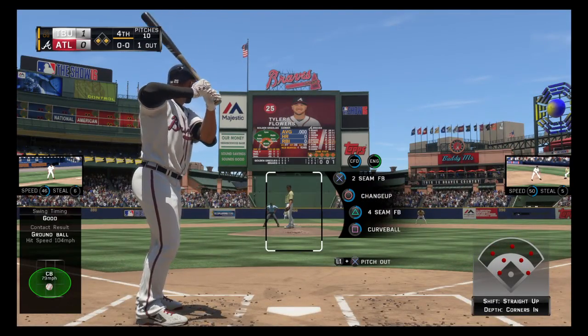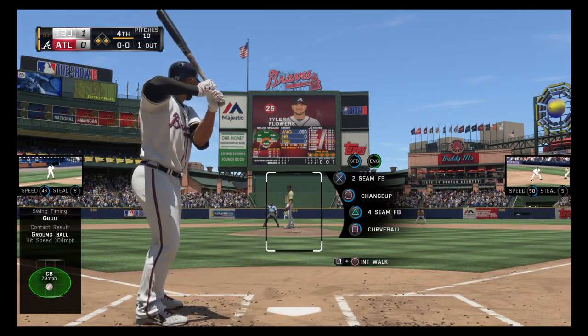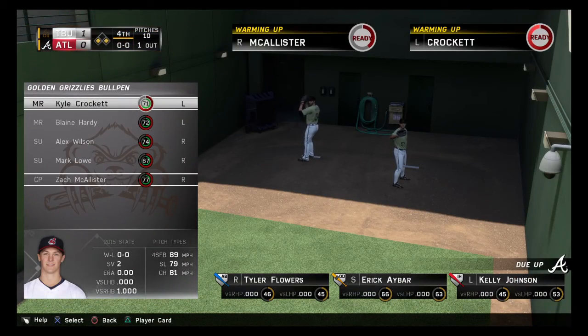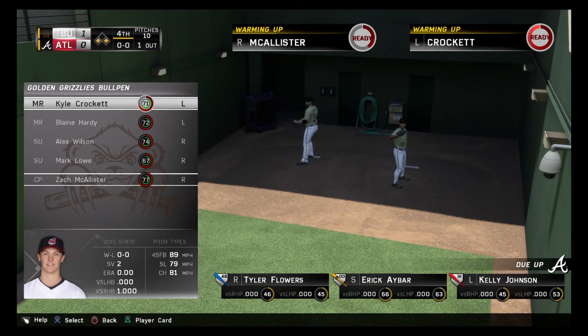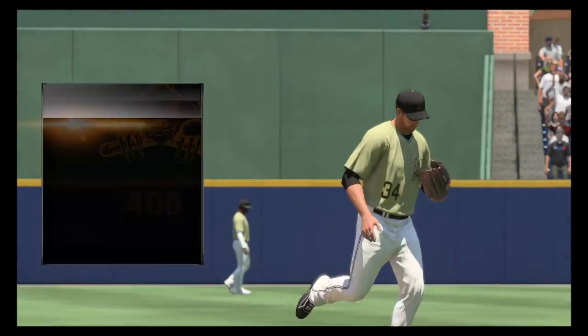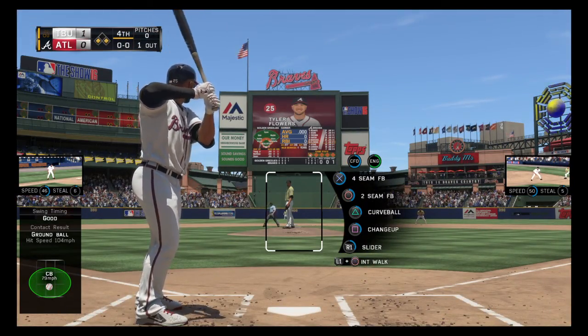Striding in, Tyler Flowers, as he's got a chance to tie this ball game up with that equalizing run just 90 feet away at third. Zach McAllister will come on and try to get out of this mess here, as there are two on with only one away.